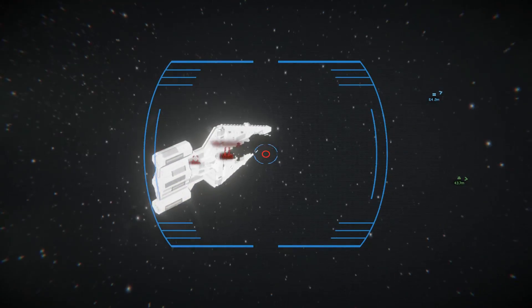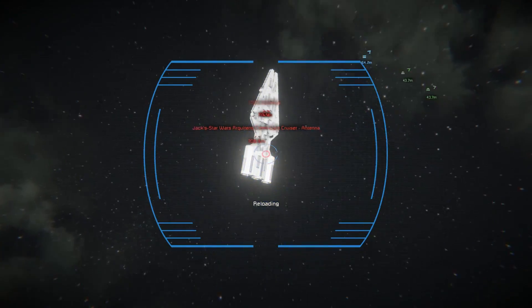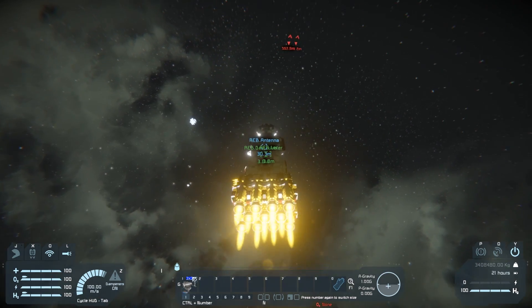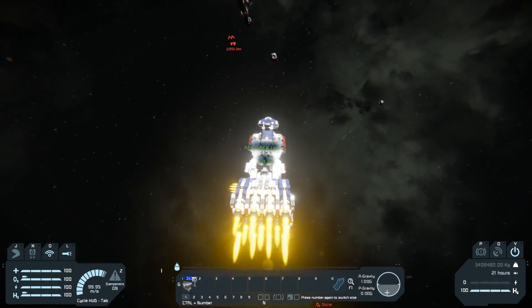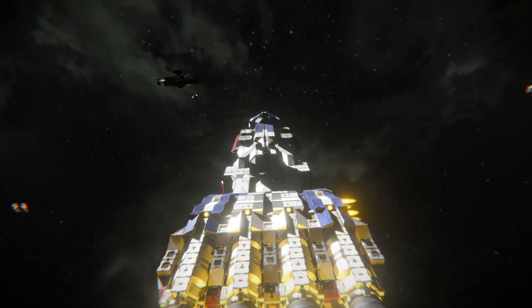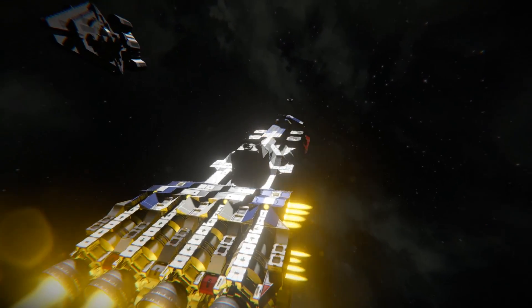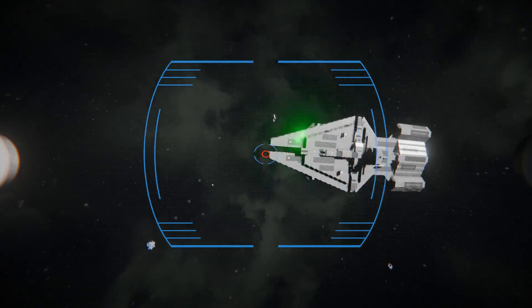I can drive and shoot at the same time — that's new. Aim for the engines, aim for the engines. Okay, now I need to get back to her. That was a graze along the top there. Bring us around. Hard turn. All right, she's right in front of us — turrets, go. Open fire. Blind spot. Top ones are open. Top turrets, you're the only ones that can engage.